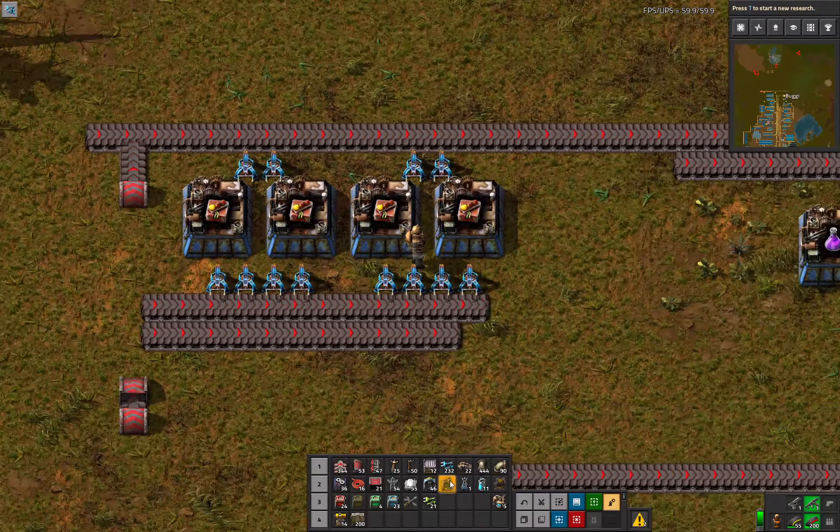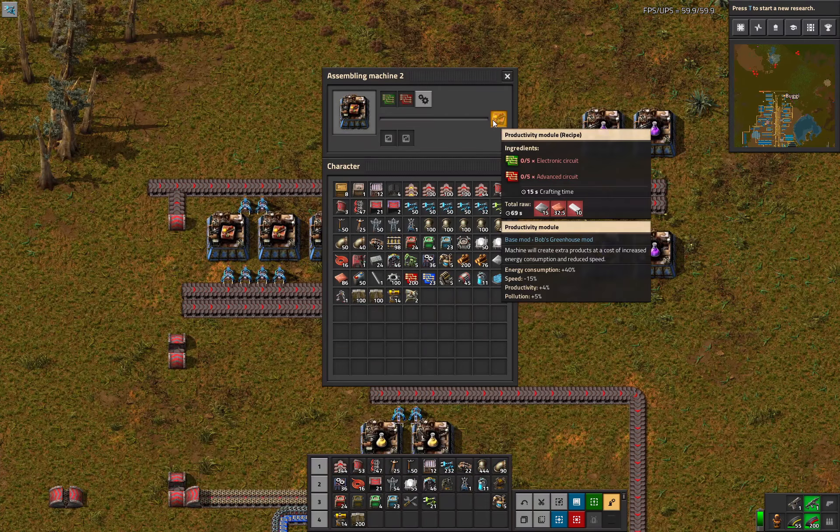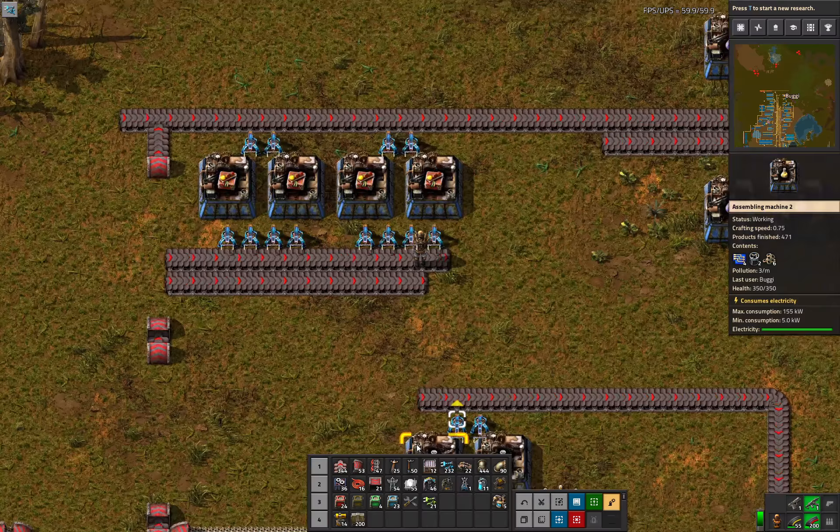If you're using strictly vanilla Factorio, there are things called long-handed inserters that pick and place one block further than regular ones, but because I have Bob's mod installed I can just use that and it's so nice — such a nice mod. That is plenty of production for those. If you want to overproduce and start placing them, I usually have separate module production areas.